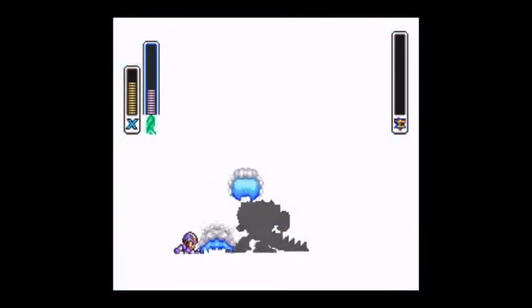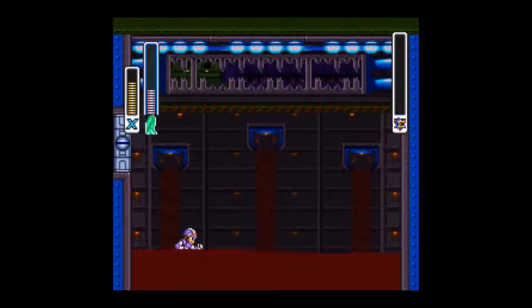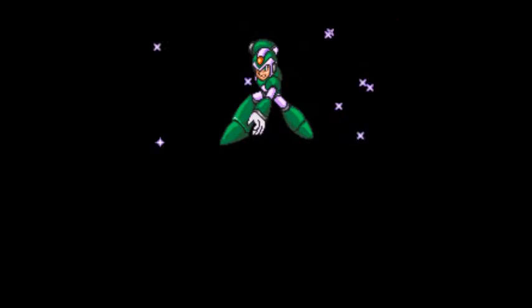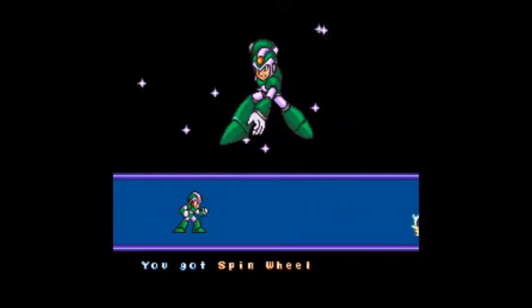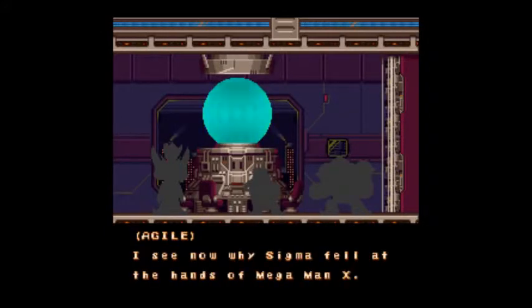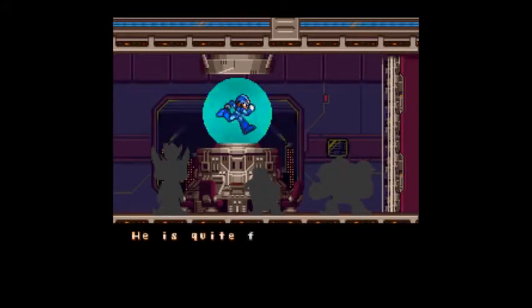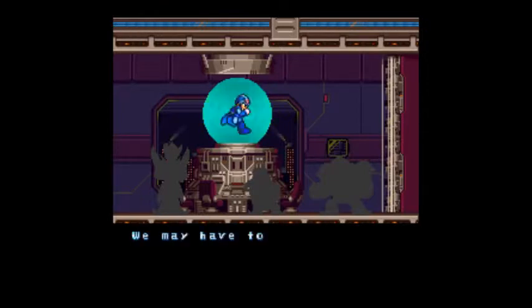Don't worry about the glitches — just forget about it. That's Wheel Gator. We get... the Spin Wheel! My memory isn't as bad as I thought it was. So now the next boss I believe will be Bubble Crab. After this cutscene: "I see now why Sigma fell at the hands of Mega Man X — he is quite formidable. I'm not sure all mavericks can hold him out long enough. We may have to intervene." Oh, I did the wrong voice — that was Sergis.